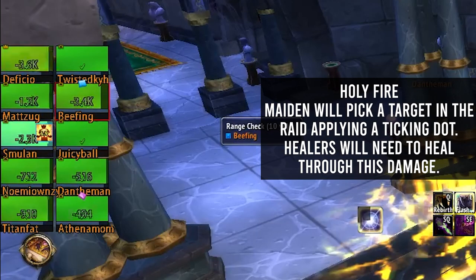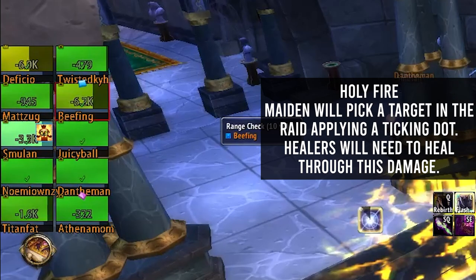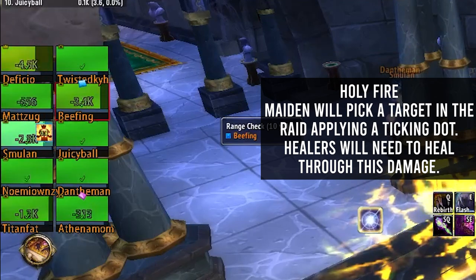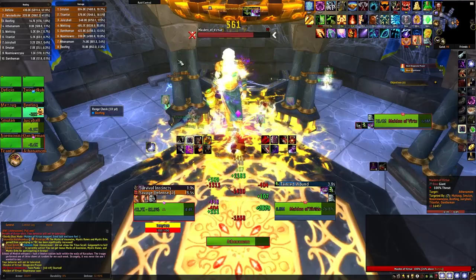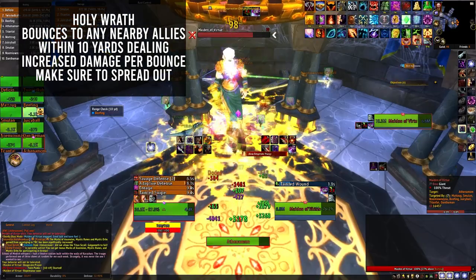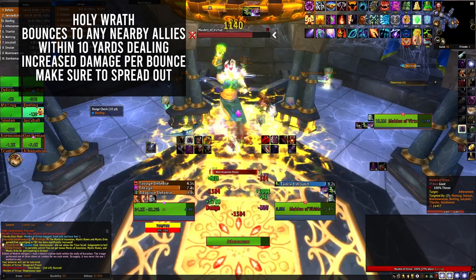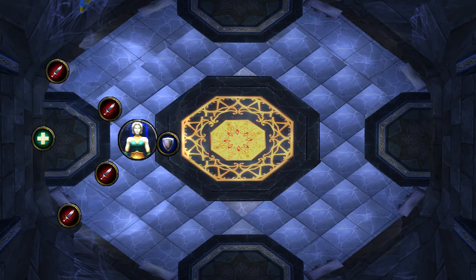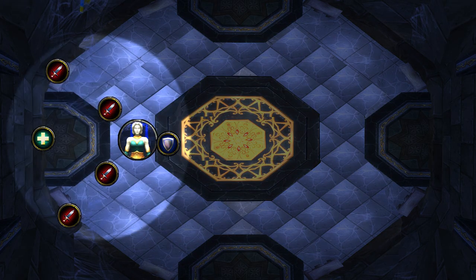Next is Holy Fire. Maiden will pick a target in the raid and cast Holy Fire on them, applying a ticking damage DoT. Healers will need to heal through this. Thirdly, Maiden will use Holy Wrath on a target, bouncing to any nearby allies within 10 yards and doing increased damage for each additional target hit. This ability can easily wipe raids. For this, you're going to want the raid team spread out. During our 10-mans, we paired people up into groups of two and had them stay 10 yards away from other groups to avoid spreading Holy Wrath.